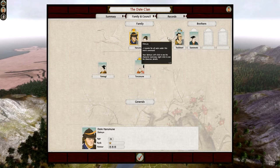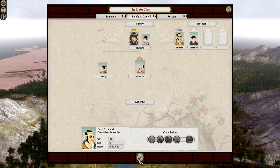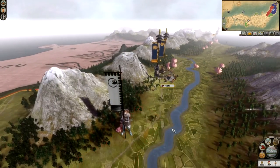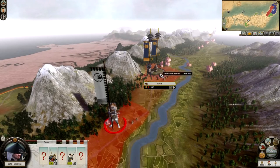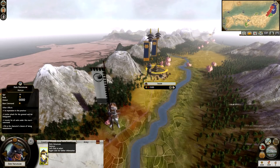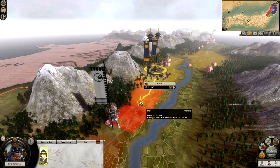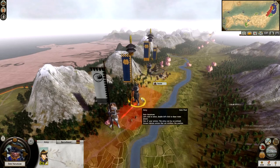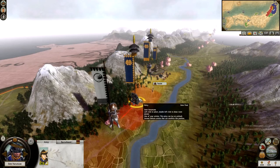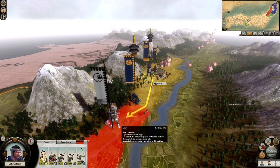Now we're going to look at the battle system. Date Yoshinori is here with five units — the enemy also has five units. I'm going to give myself an advantage by placing my other general, Date Haramune, on the border. Holding the right mouse button, you can see a red arrow pointing toward him, meaning he can deploy and reinforce this battle. The reason I keep them in separate stacks is that if generals are in separate stacks they both level up; if they were in one stack, only one would gain experience.